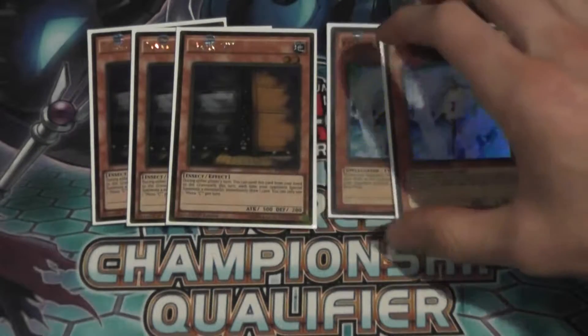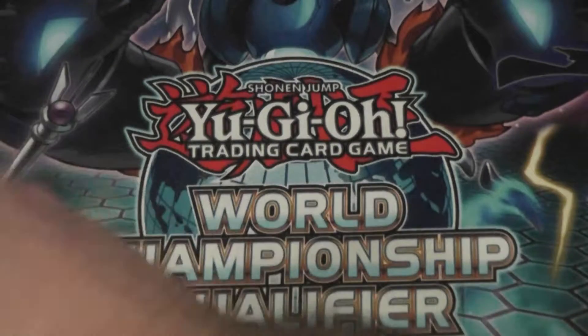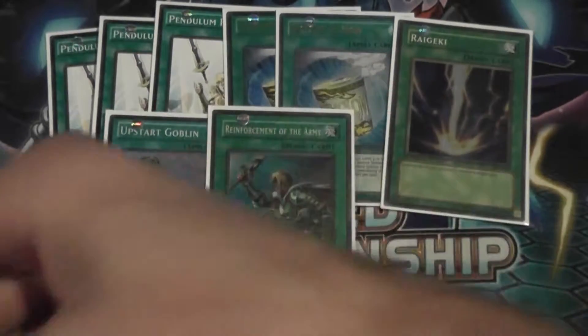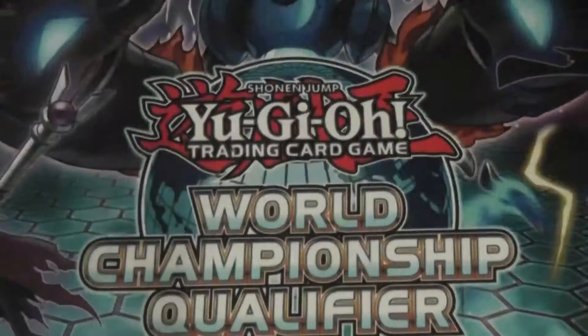On to the hand traps: triple Maxi and double Veiler. Considering we're going second, these are all great to see. On to the spells — very, very small spell lineup. Three Pendulum Rising, two Instant Fusion, one Raigeki, one Upstart, one Rhoda, and one Draco Faceoff. So that is the main deck — 40 cards exact, I believe 31 monsters and 9 spells.